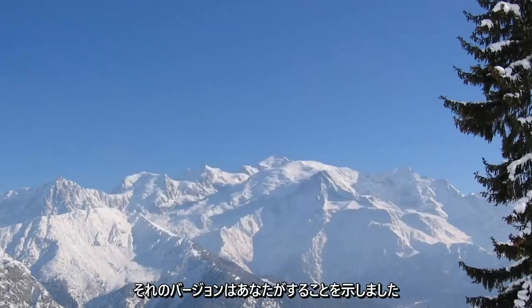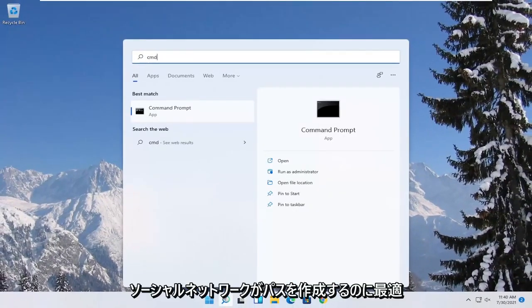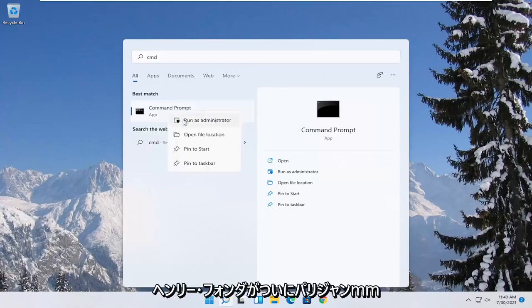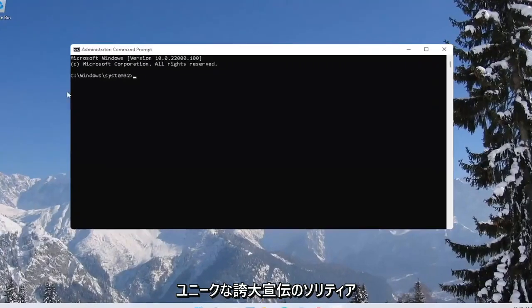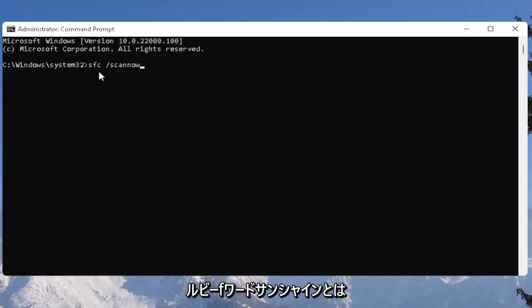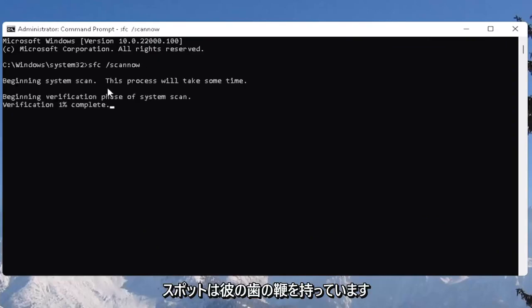One further thing you can try would be to open up the start menu and type in CMD. The best result should come back with Command Prompt. Right-click on that and select 'Run as Administrator'. If you receive the User Account Control prompt, select Yes. Now type in 'SFC' followed by a space and then '/scannow' — scannow should all be one word with the forward slash out front. Hit Enter to begin the system scan. This will take some time to run, so please be patient.